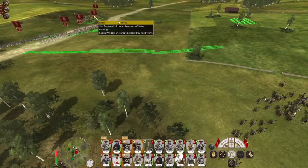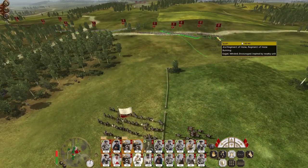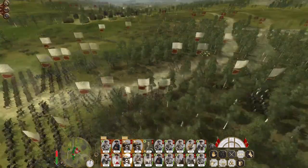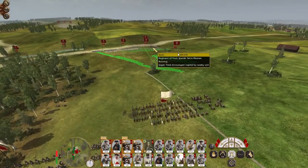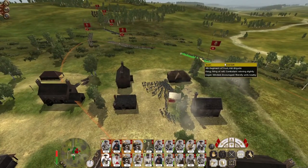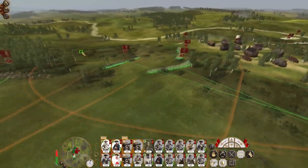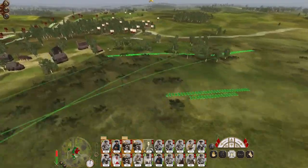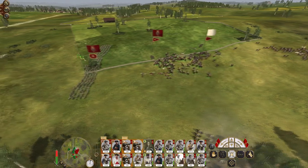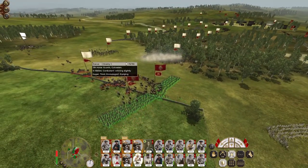The gendarmerie — my regiment of horse will have a great time against them. Cuirassier not so much, but that is why I have pikemen. Just keep bombarding the centre. If I commit my cavalry into the fight, that will draw in their cavalry and my pikemen can annihilate them. Men continue the flank — get some cavalry in to deal with the militia, general follow the flank companies in. Gendarmerie gone.